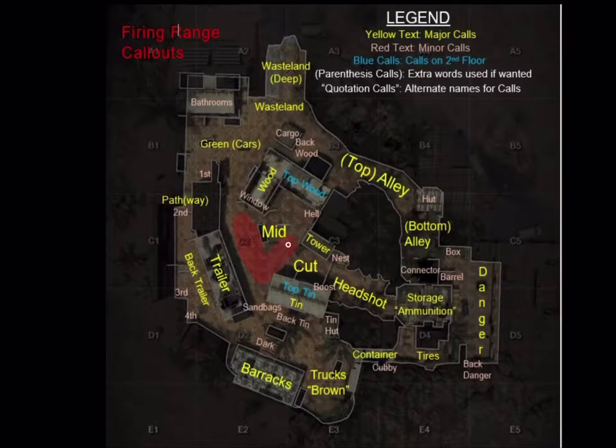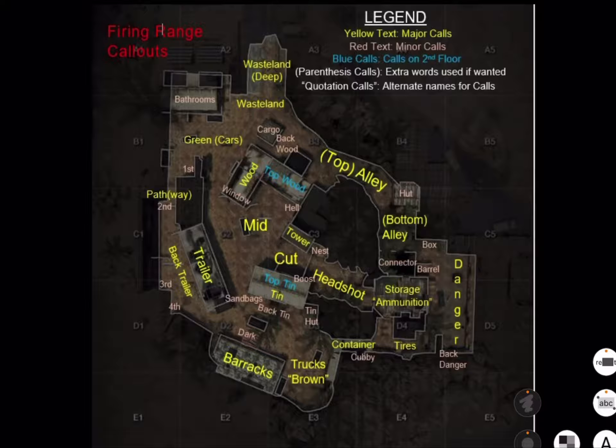What's up guys, this is Extreme Gaming and here we are with the new video on map tricks and tips for the Firing Range. So let's start — if you spawn at the Truck rounds and your enemy spawns at the Wasteland side, here's what you need to know.